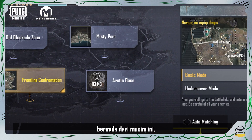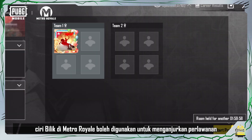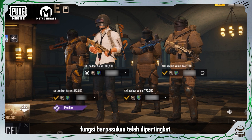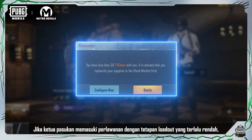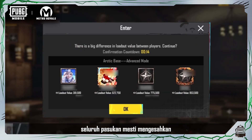Starting from this season, you can use the room feature in Metro Royale to organize a match and fight alongside friends. Team-up functionality has also been improved: when teaming up, teammates won't be able to change their loadout settings once they've readied up. If the team leader enters the match with loadout settings that are too low, the whole team must confirm in order for the match to start as normal.